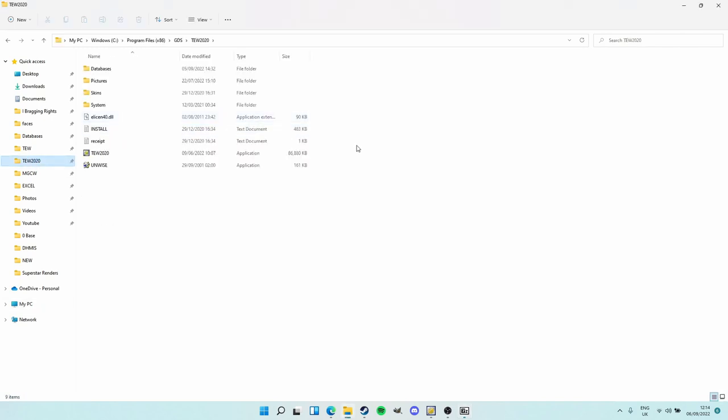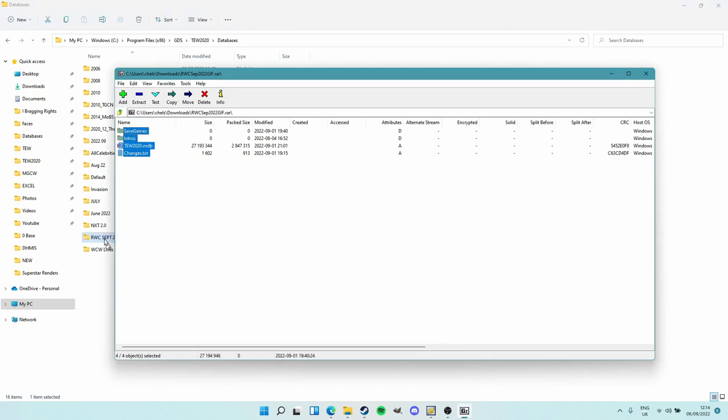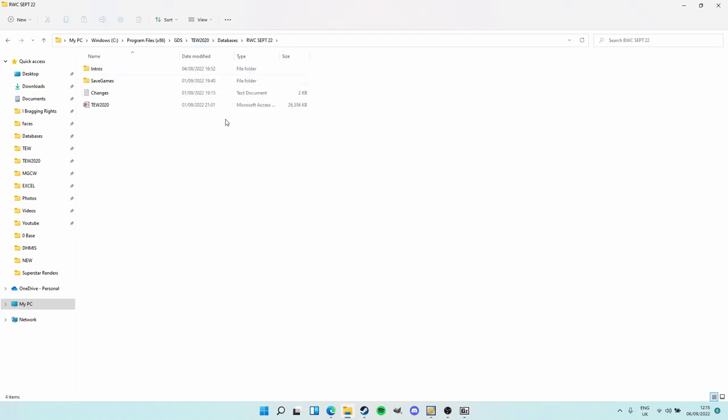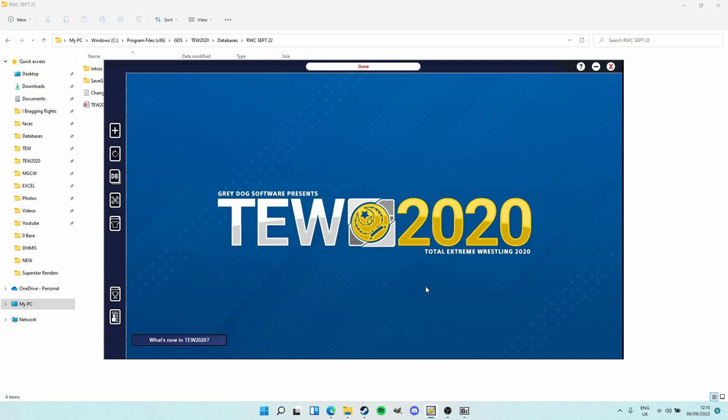Go to the TEW 2020 folder. It will be installed at C:\Program Files (x86)\GDS\Grey Dog Software\TEW 2020. It will look nice and simple. Go to the Database folder. If the mod already comes packed in a folder you can just drop it right in here. If not, just make a new folder, give yourself permission, name it whatever you want - like 'Real World Chronicles September 2022' - then copy and paste or drag and drop the files in there. Give it all the permissions it needs and it will move everything over. Then when you load the game, the database will already be there - so easy, so quick, so simple.